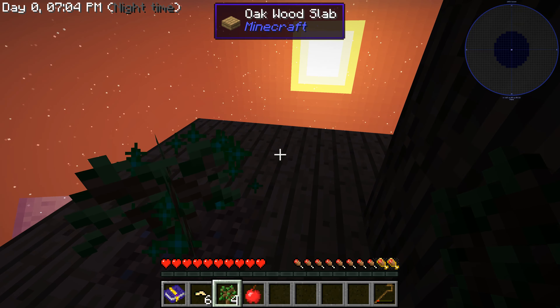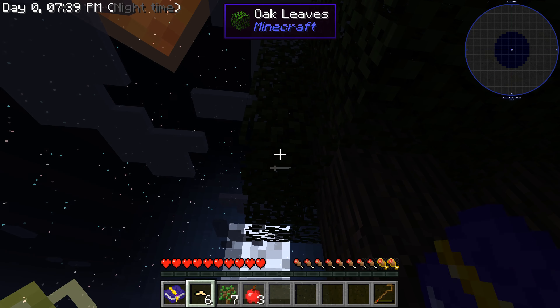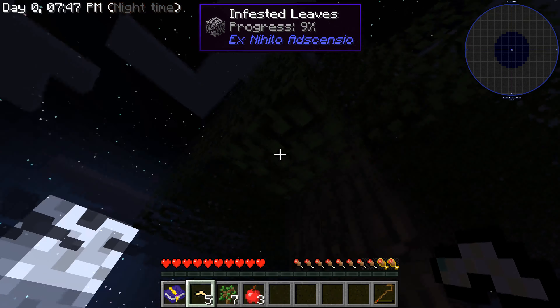I actually forgot to do the achievement for that — we made dirt. And then: infest leaves with silkworm. Oh — they're infested now, it's progressing! What's going to happen?